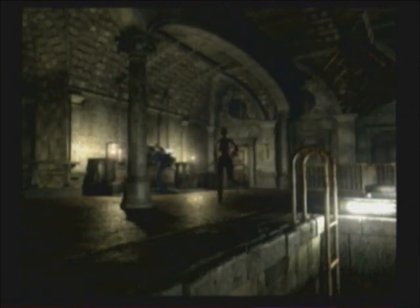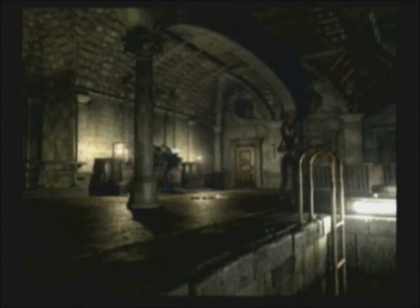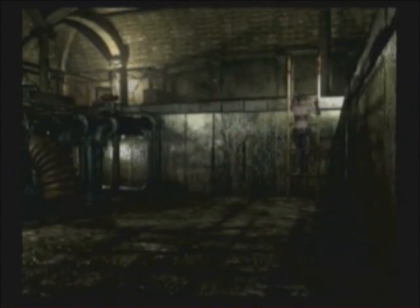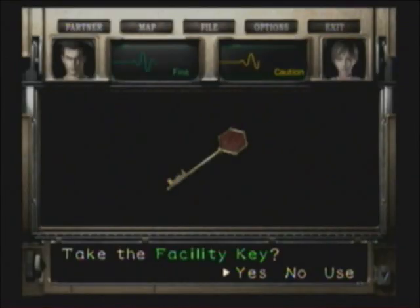Let's switch to Rebecca. I'm going to leave the hunting gun here just in case Billy needs it. Before you go down this ladder, make sure you have at least one slot available to pick up an item, because we're going to be picking up the facility key. A cutscene is going to be triggered after you pick it up.